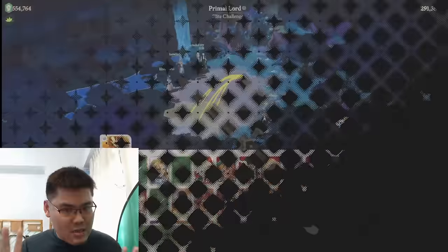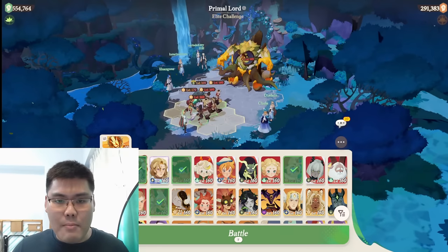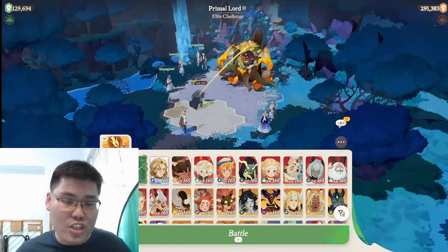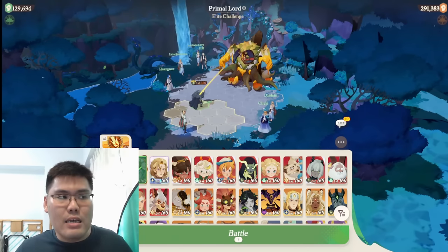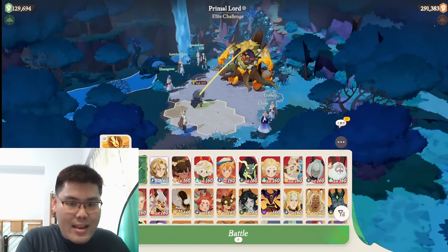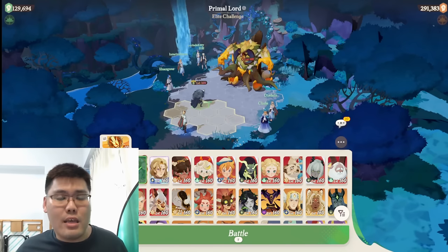Coming back to team composition: you need to send in one unit to tank the slam as well as the initial honey. The best unit for that is definitely Torrent, because Torrent basically doesn't die until the final moment due to his revive. He will always be the one unit on the front line, tanking the honey skill and preventing the boss from doing the second part — slamming the floor and dealing 400% damage to all units.